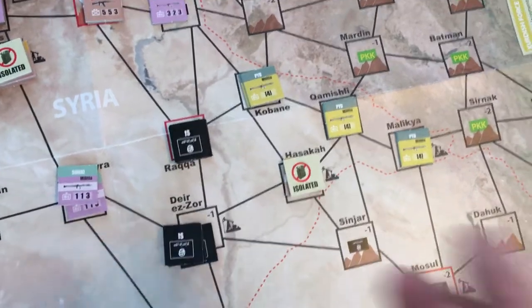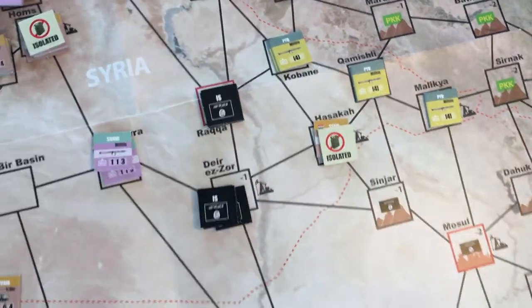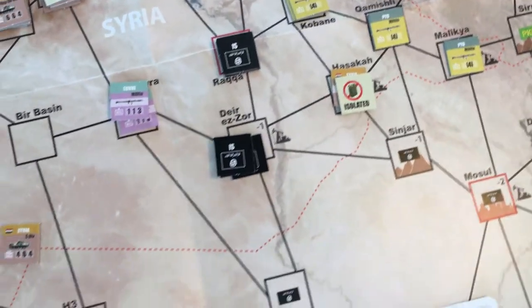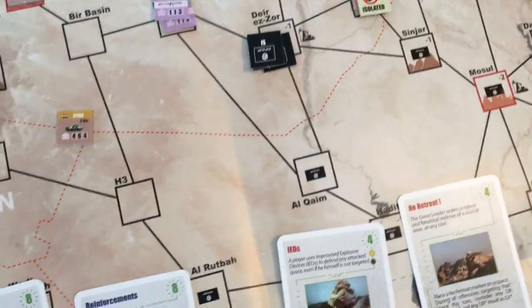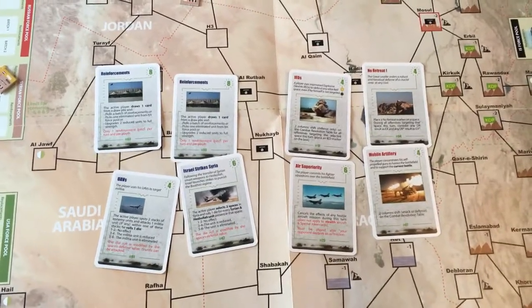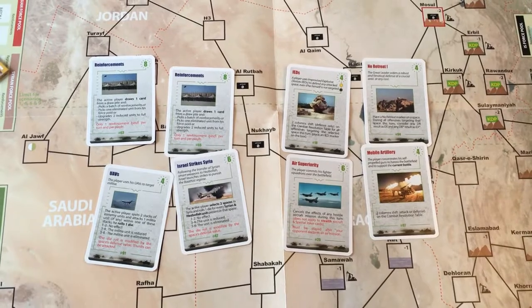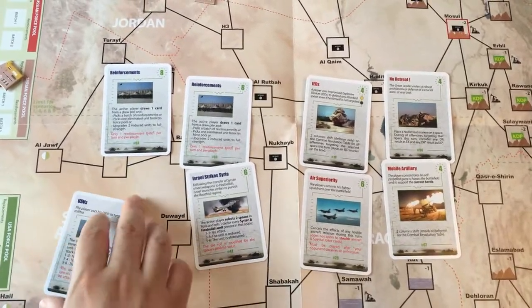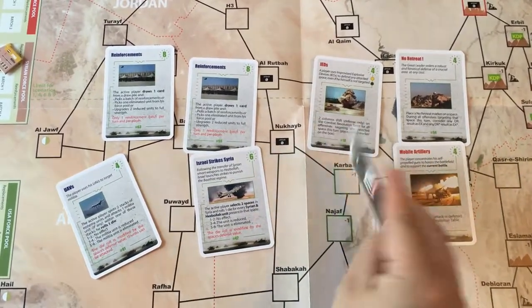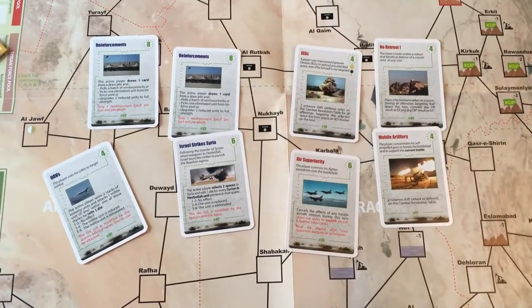You have to keep track of various things such as whether units are isolated and whether they have supply — it's all covered in the scenario notes. The game is basically card-driven. There are two sets of cards: asset cards and event cards, marked on the back. You can also tell by the color of the label.